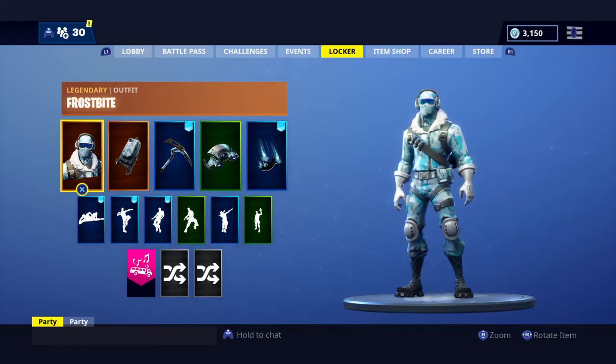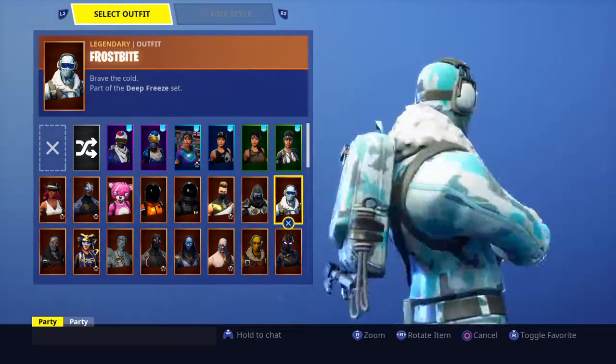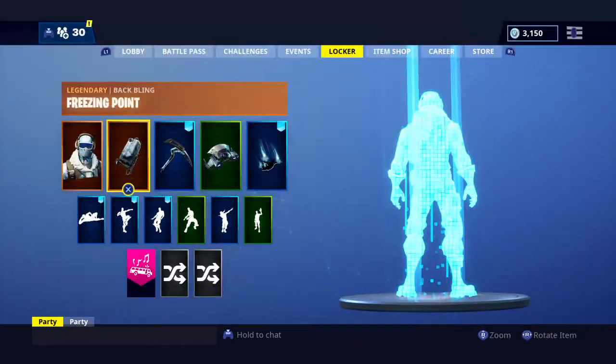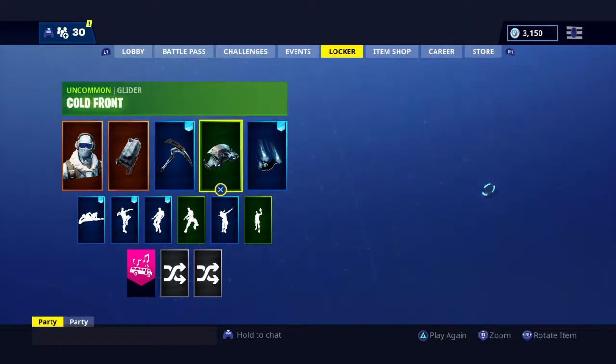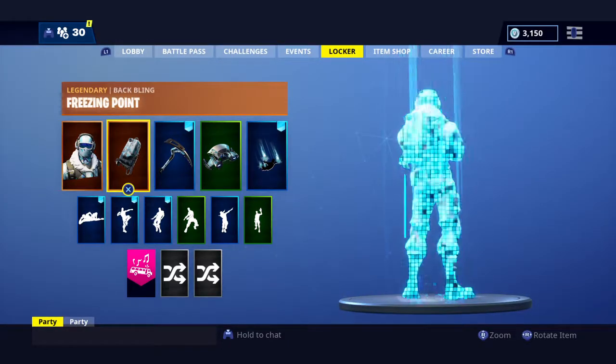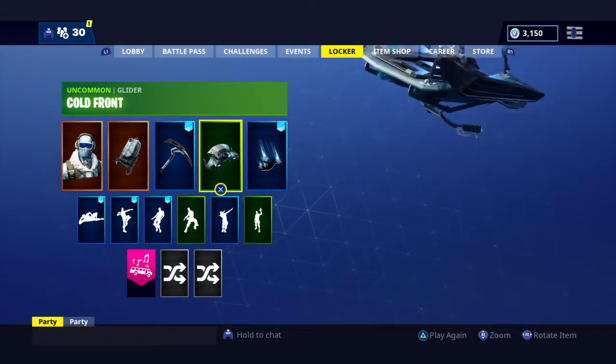So if you have $30 to throw at the game, you can get yourself the Frostbite, the Freezing Point, the Chillax, the Cold Front, and it costs $30 for all of this. It's also plus 1,000 V-Bucks.